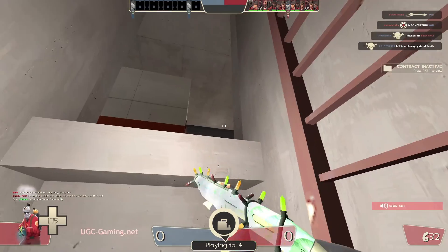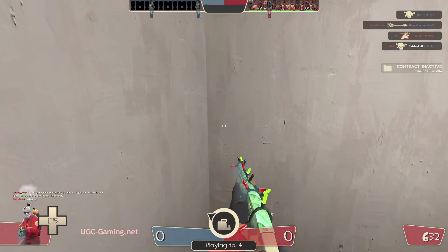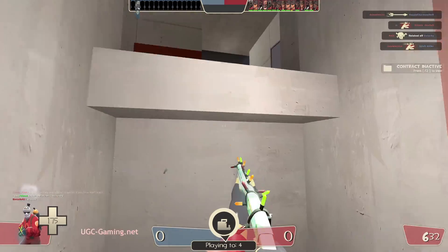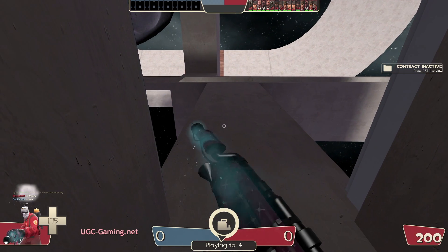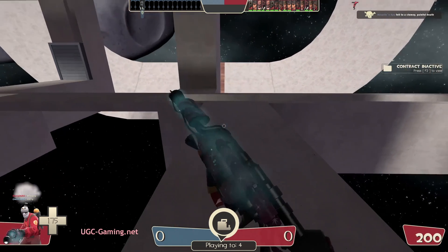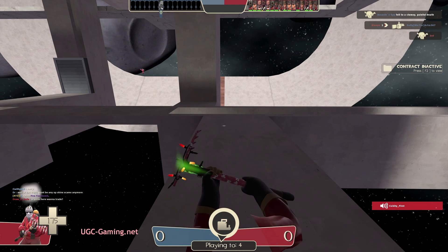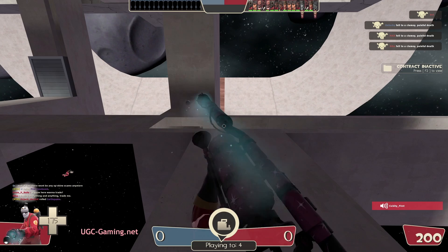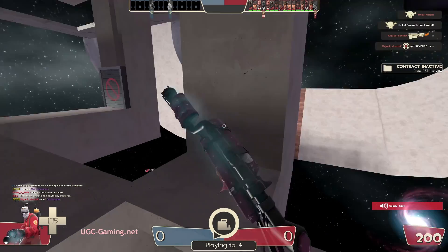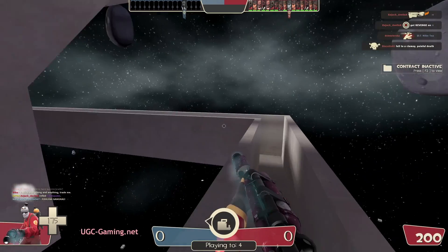So this flamethrower — it looks better in the dark. It's quite something in the dark, but this thing just looks amazing around the light and stuff. It's quite shiny.